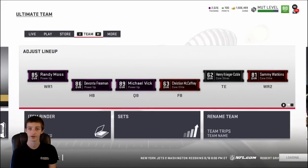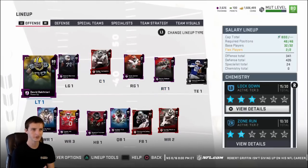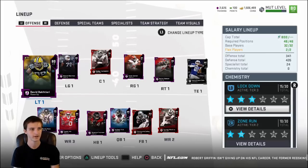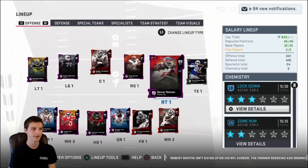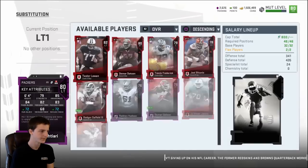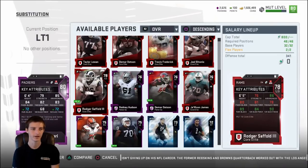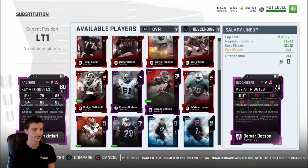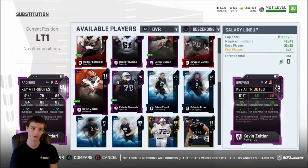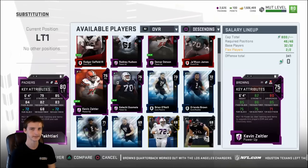Going over my team and why I chose who I chose — I averaged around 22 to 23 cap on my offensive line, focusing on pass blocking. I want the highest pass block possible for the best cap value. David Bakatari is really good, around 84-85 pass block. Roger Staffeld is my center with 89 run block. Martin Dotson at right tackle has 83 pass block, and the interior guys also have very high pass block for really low cap.